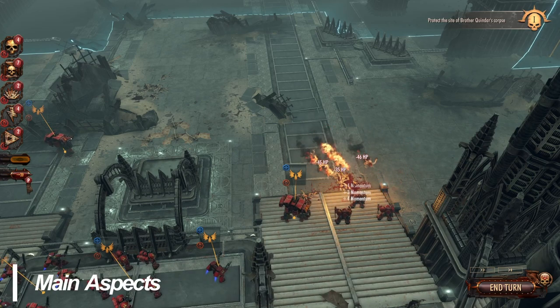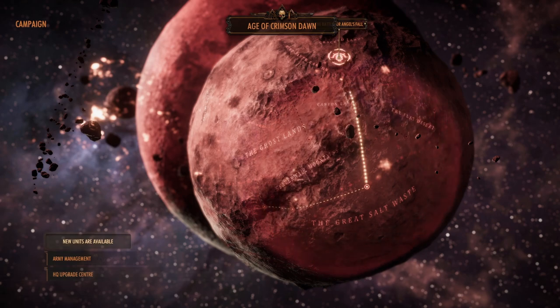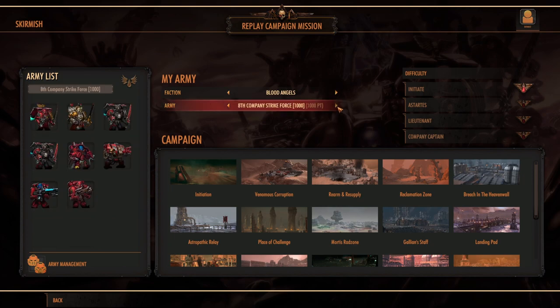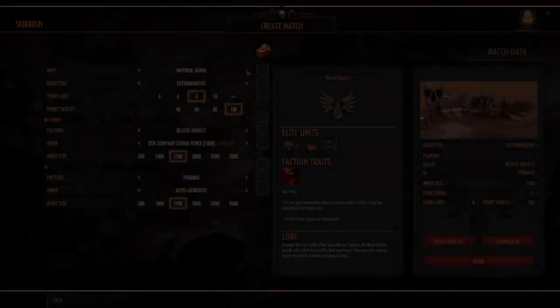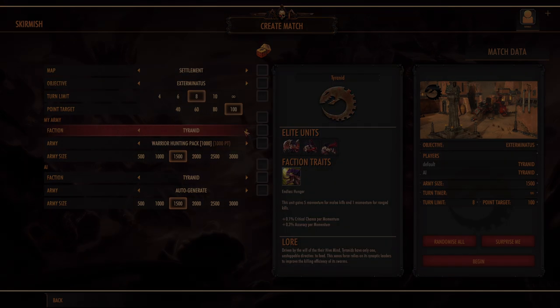Campaign play involves 20 storyline missions over a variety of terrain while freeing Ball Secundus from the Tyranid Infestation. Skirmish play allows you to replay campaign missions and offers player versus AI gameplay using an army of your choosing on one of 8 unique maps. Playing as either the Blood Angels or the Tyranids, you can play to the death, use adjustable turn limits, or point targets.